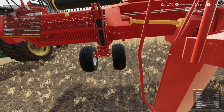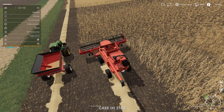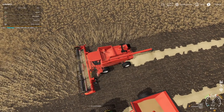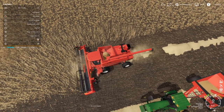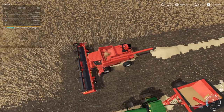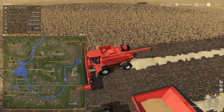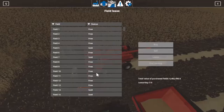Field 11's not ours - don't worry. I'm gonna start the header up to prove it shouldn't let us cut. It's actually field 5 - oops! Control G, let's go to field 5. We need to deal with field 11, but we'll lease it instead of buying it since we can do this now.